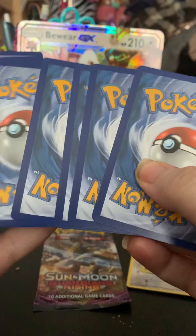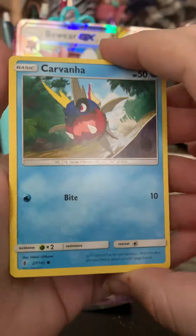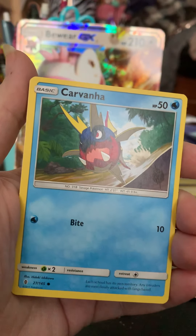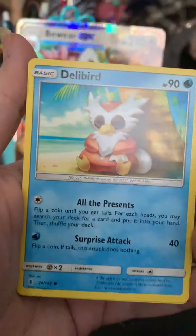Guardians Rising. You know it, I know it — we all want that Lele. Even though they made the promo, which I still haven't bought yet because I'm really hesitant to drop $50 on a box that has four good packs and four crappy ones. Carvanha, Tapu, Jangmo-o, Delibird, Trubbish.